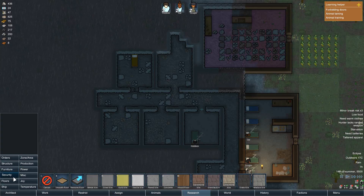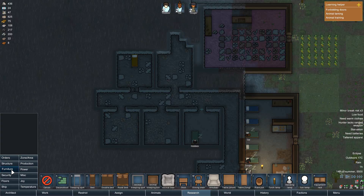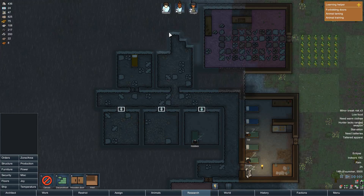I think. Why can't I ever — fine. Furniture. Let's go... no. Come on. Structure, that's it. I would like a wood door. Here, here, here, here, and here. And here.